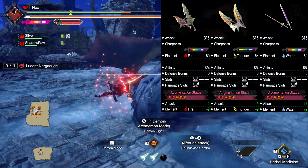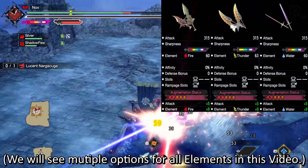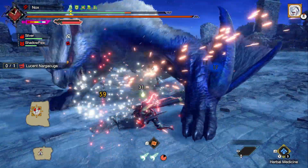As you can see, I didn't upgrade the level 2 rampage slot on some of the weapons. That's because I already have another weapon option for those elements with a level 3 rampage slot, which I can use as my Alumbane option.